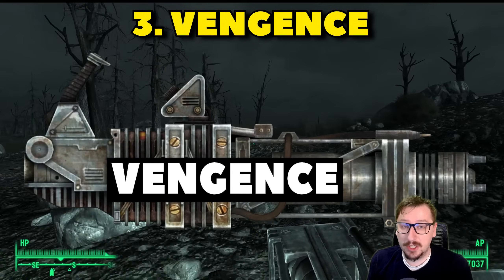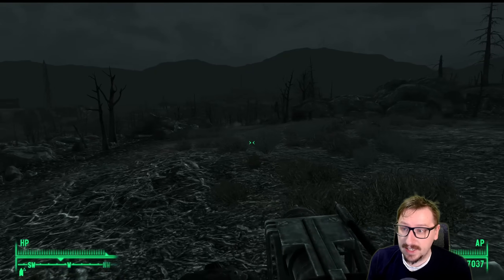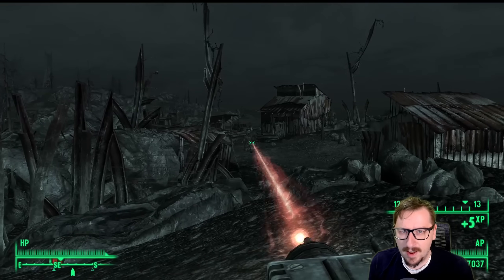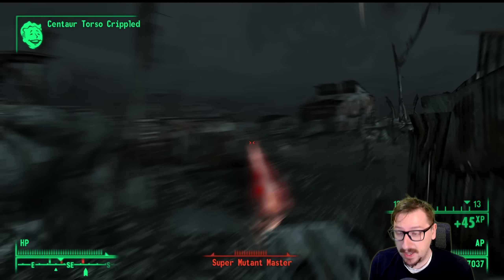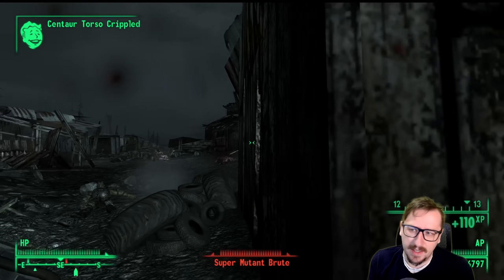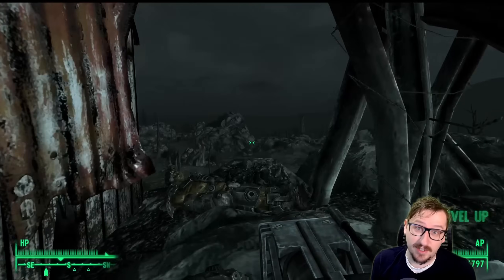Coming in at number 3, we have Vengeance. Vengeance is the unique Gatling laser that you find inside the Deathclaw Sanctuary. This one does really high damage per second and pretty good damage per shot — it's just all around stronger than a regular Gatling laser. It is in one of the more difficult areas in the game, but it's totally worth it. It's incredible at pretty much any range, unlike something like a minigun which isn't very accurate at long range. The Gatling laser is still very accurate at long range. The only downside is that Gatling lasers are fairly rare to find, so it might be difficult to fix up, but you can use Alien Epoxy from the Alien DLC or pay someone to repair it.